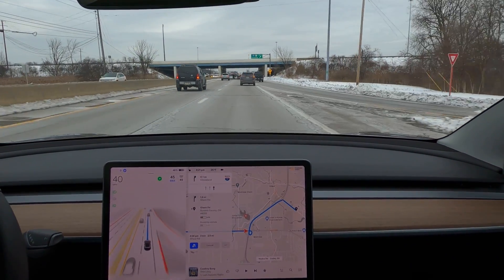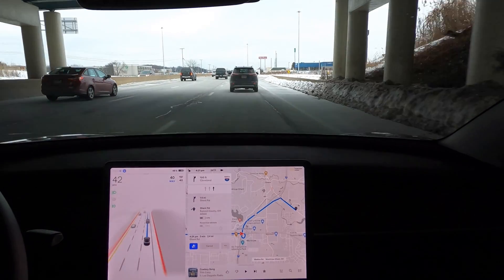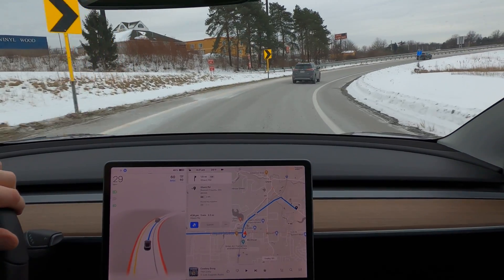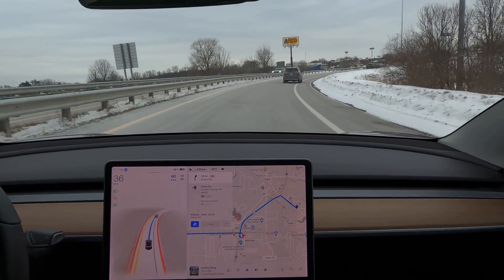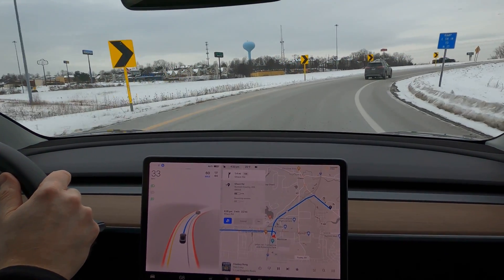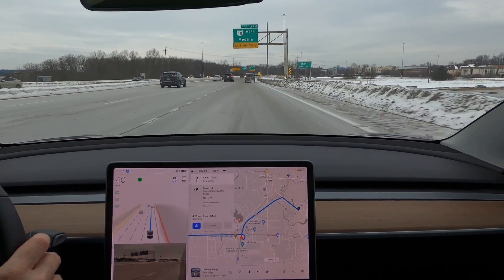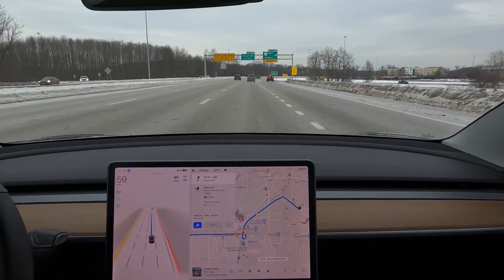We've got a merge to the highway here. In the past we've gotten blocked out by cars coming off the interstate. We got lucky this time, but it also pre-planned much better and got to the right lane much sooner, a couple of traffic lights back. In the past, sometimes I would get into these on-ramps and the car would slow down instead of accelerating through the turns. Here it stayed a really nice consistent speed all the way through, then started to accelerate and smoothly flow into traffic — definitely an improvement.